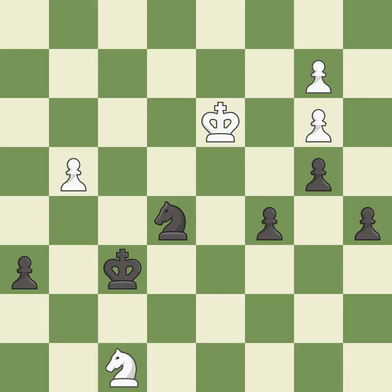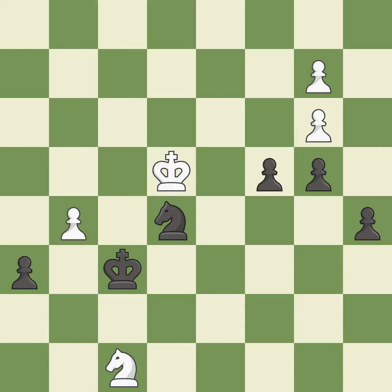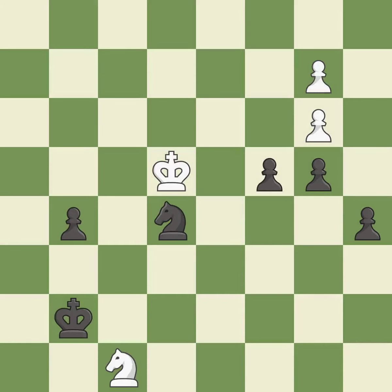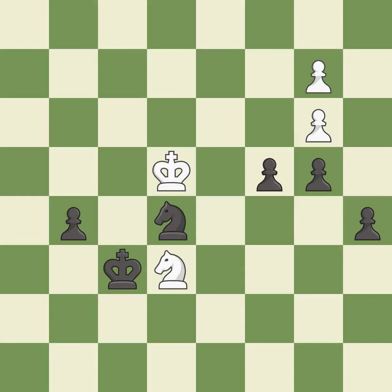This ignores a better way to threaten winning a pawn — it is an inaccuracy. This evades the check from the knight — it is best. That's what I would have recommended — it is best. This misses a better way to threaten winning a pawn. This permits the opponent to capture the checking pawn — it is an inaccuracy. That pawn was free for the taking — it is best. One of the best moves — it is excellent. This steps away from the checking knight — it is best. This moves the knight to safety — it is best. This evades the check from the knight — it is best. This creates a threat to win a pawn — it is best. This defends a knight that was under attack and had no defenders.